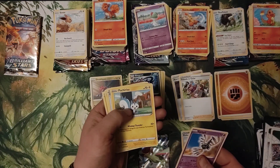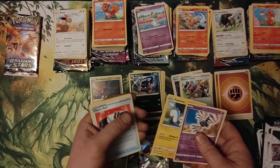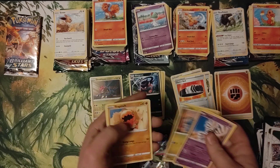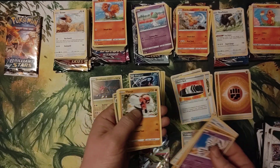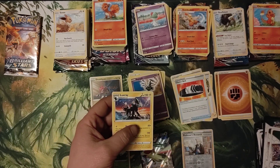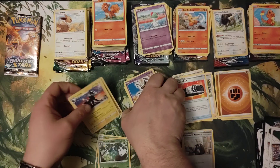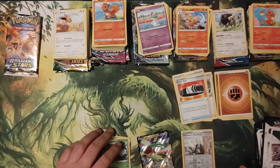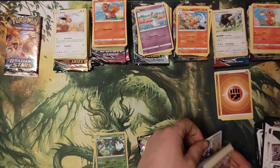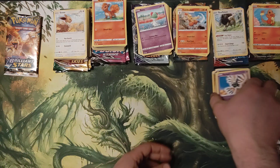Gigalith, Pachirisu, Runerigus, Choice Belt, Gible, Trapinch, Castform again, Shroomish, Wormadam again, Reverse Hollow, and Luxray. That's everything for this next video of the 2022 year-end collection.